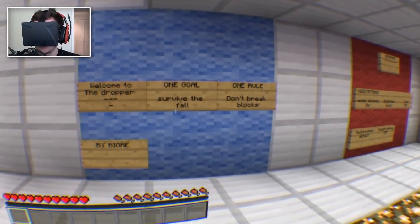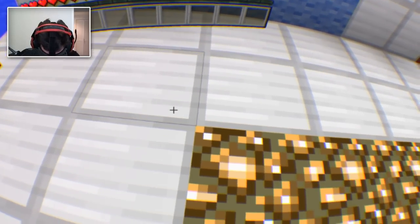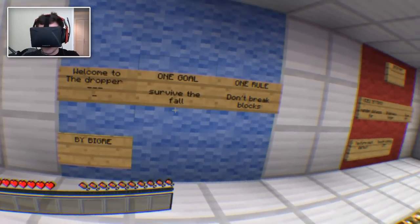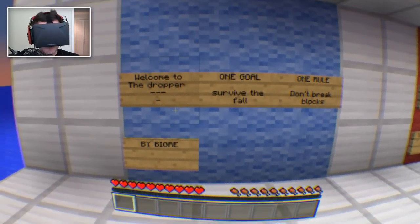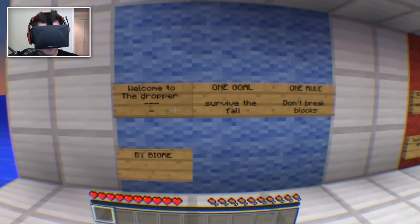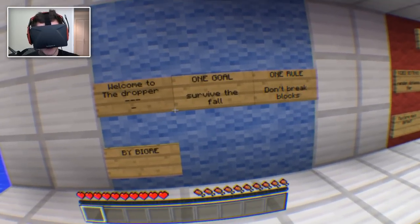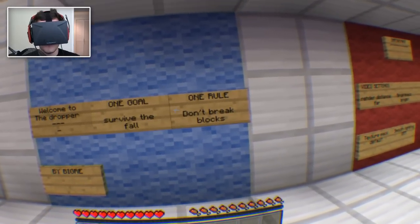I think that's background enough — this is going to be ridiculous. I thought The Dropper would be a good map because it's basically like skydiving: if I look down, I'm going to be falling. I'm probably going to get nauseous. I was testing this out last night and I did get nauseous. Bear with me — I don't have a barf bag handy, but we'll see what happens. Welcome to The Dropper. One goal: survive the fall. One rule: don't break blocks.